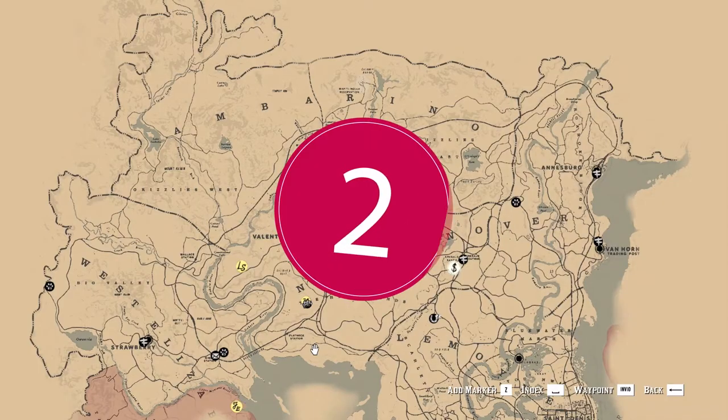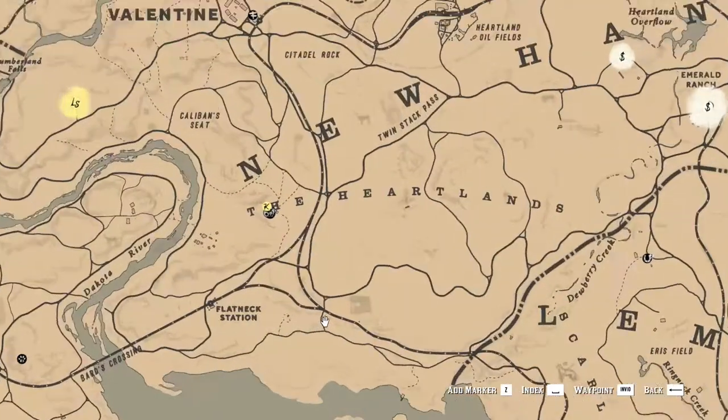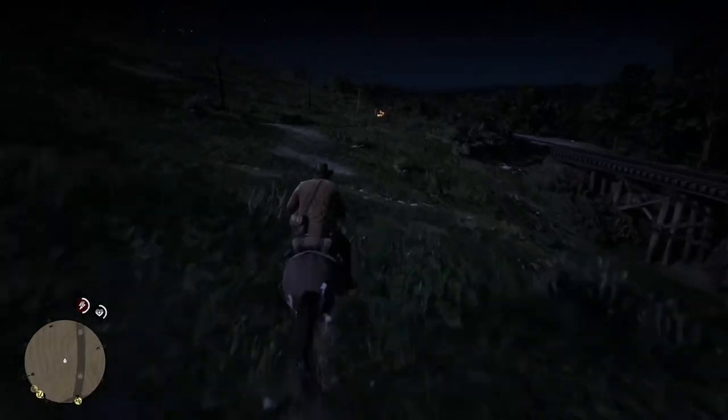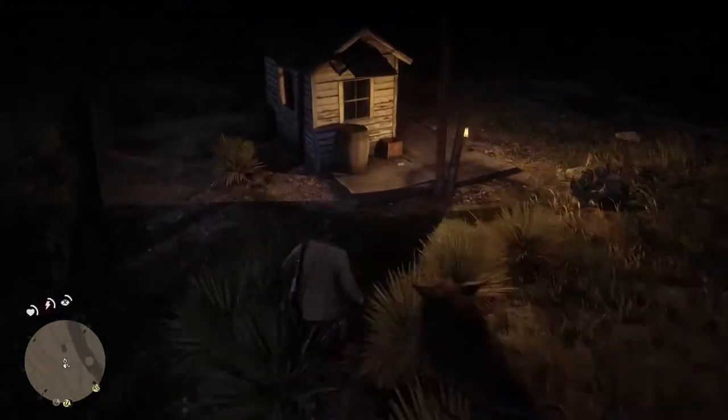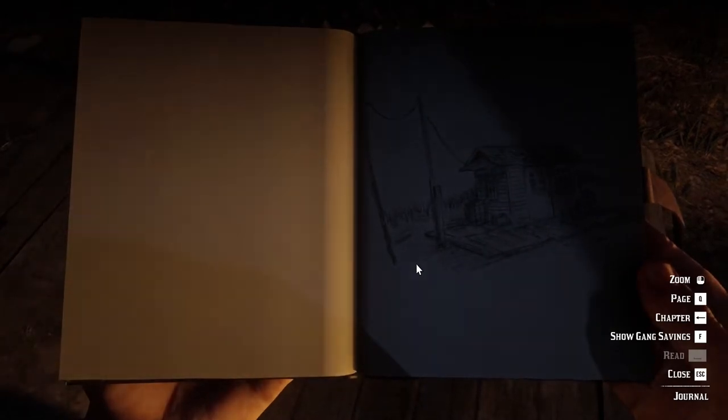The second point of interest is south from Valentine City and south from Flatneck Station. To be precise, below the second crossroad there is a train track you have to follow. Near the train tracks, you will find an abandoned building. Once you inspect the place, you will discover that there is a trading post and Arthur will draw the building in his diary.